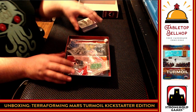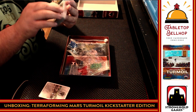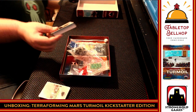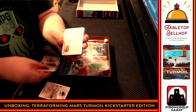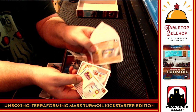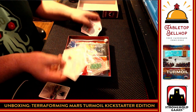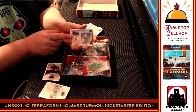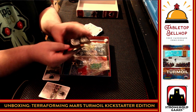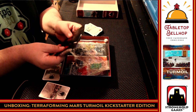Then we get to the bulk of anything Terraforming Mars, and that is cards. I am not going to show you every card. These came apart really easy — I didn't have to grab the knife; that is a bonus. We got new corporations. There may be Kickstarter add-ons in here, so I don't know if this is what would come in retail. But I count five new corporations. Card stock appears to be the same as the base game as far as I can tell — nice solid card stock, not overly slippery.